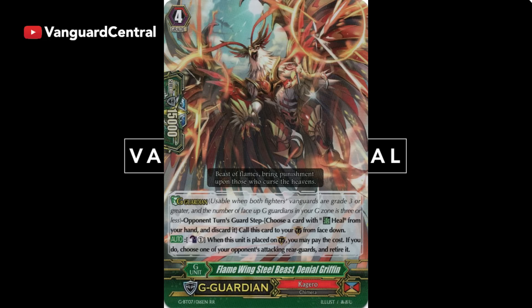This is probably the best G Guardian ever made. Denial Griffin literally denies — it puts every rush or high-swinging deck in the dumpster. Its skill is so simple: when this unit is placed on Guardian Circle, you may pay the cost — Counter Blast 1 — and if you do, choose one of your opponent's attacking Rear Guards and retire it. This is basically a Rear Guard Perfect Guard. Oh, you're going to swing me with a massive attack? Counter Blast 1 and that unit is gone. Sanctuary Guard? Done. Denied!